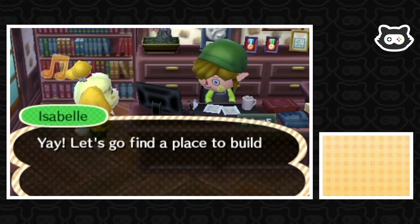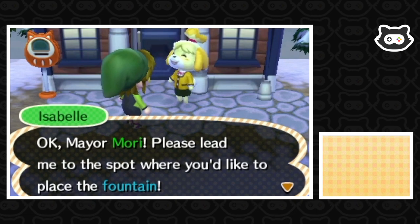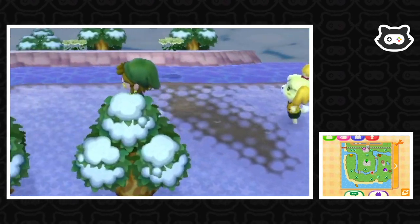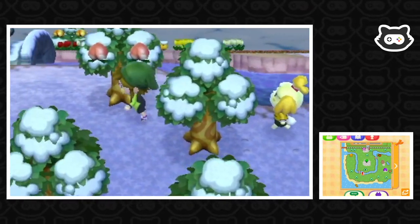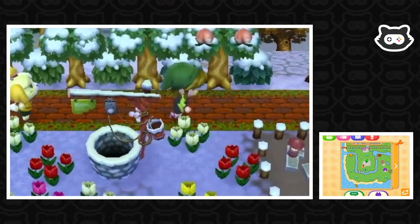Maybe we could put it between the plazas and then make a path between the two plazas. I don't know if we've got enough space. Let's go and find out. Please lead me to the spot where you'd like to place the fountain. What I'm thinking — in between... Oh no, someone's house is in the way. I was hoping to get it right between the main plaza and the kind of train station plaza. Hey, Inkwell — admiring the campsite, are you?